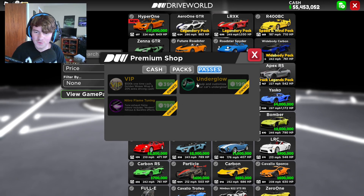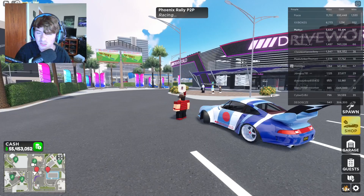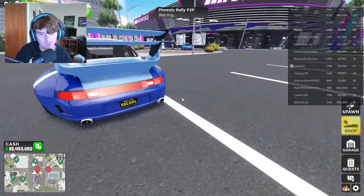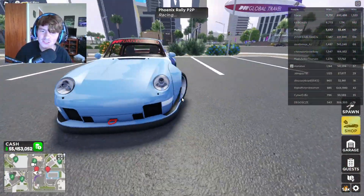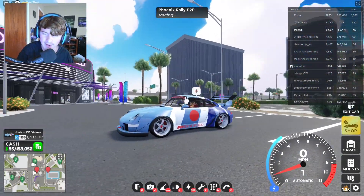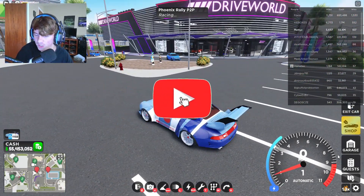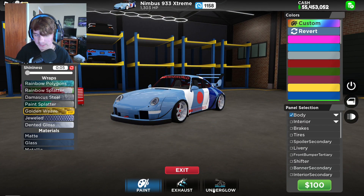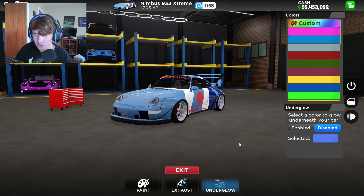Anyway guys, Underglow right here. Under Game Pass, you hit Underglow — it says 'Equip and customize your car's Underglow.' So that's pretty sick. This works on literally every car in-game. Here's the first car I started with. I pulled it out — obviously there's no Underglow right now. We're going to go ahead and go to Garage, Customize, Visual.